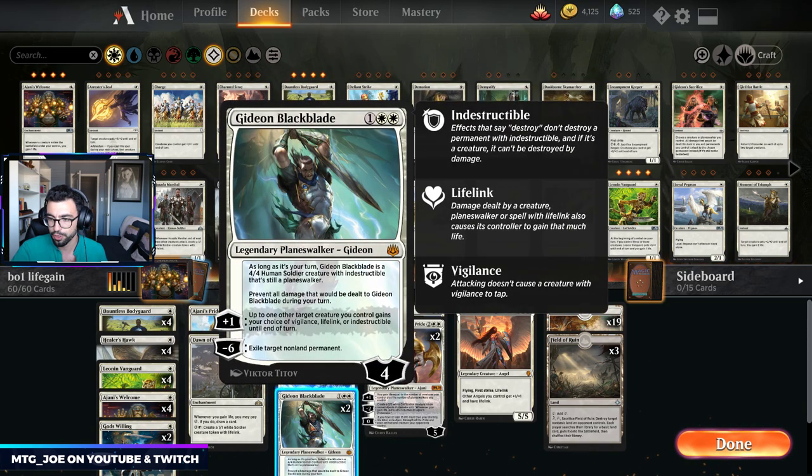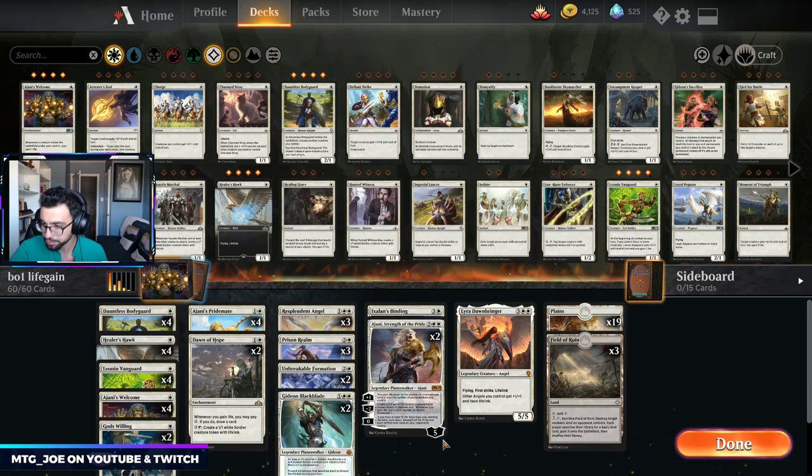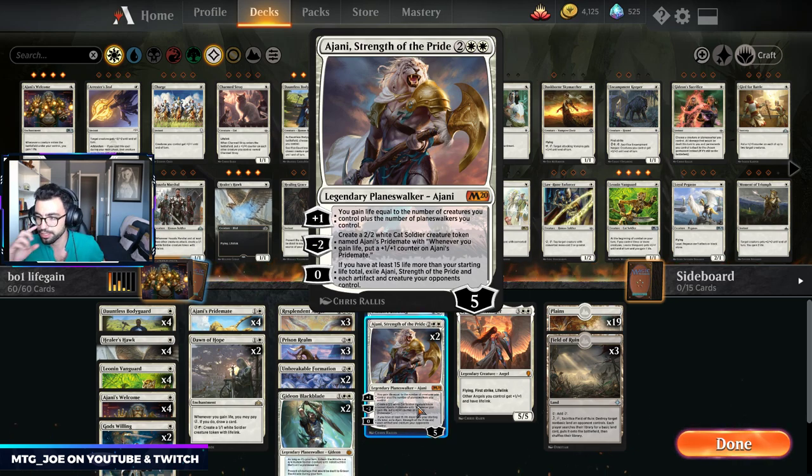Gideon is a way for us to trigger lifelink. It's an attacker on its own and can give Vigilance, so we can attack and block. Ajani, Strength of the Pride, is basically a factory for Ajani's Pride Mates — pumps them up, gains us life, and we can use its zero ability in a pinch to exile each artifact and creature our opponent controls. So it's a four mana board wipe in a sense.